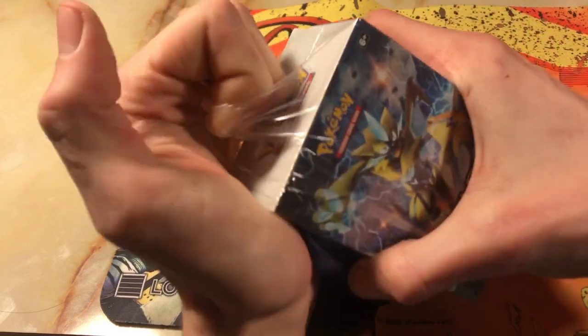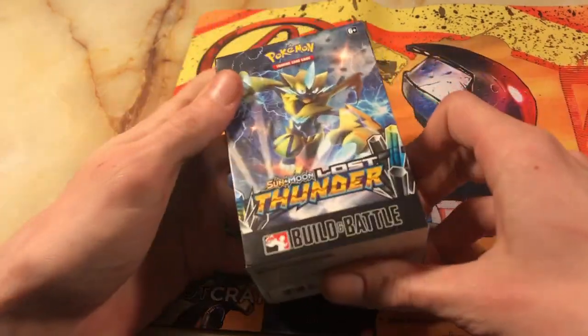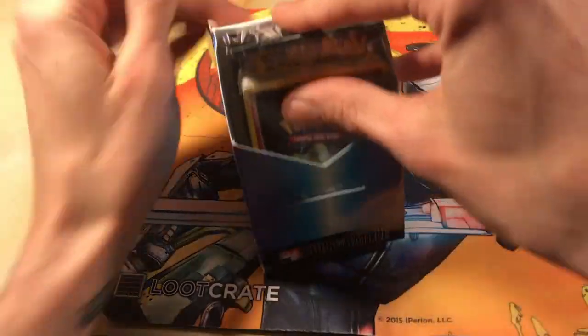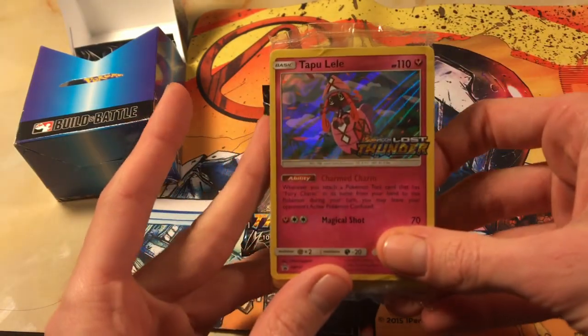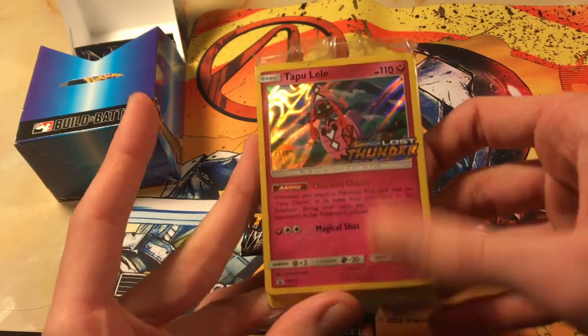I picked this one up from my local GameStop. I had this for a while for you guys — excited to open it up finally. And our promo card is Tapu Lele. Nice, awesome. That's the one we wanted. Tapu Lele from the Lost Thunder promo.